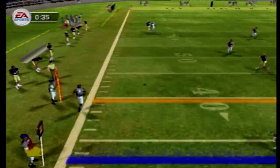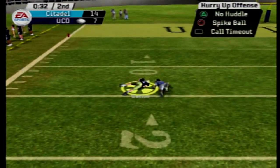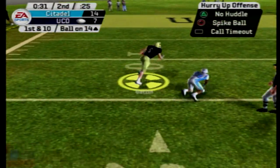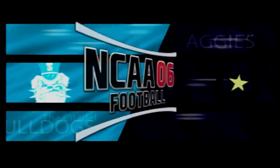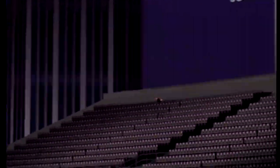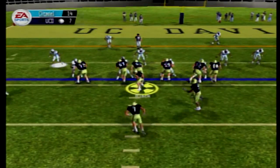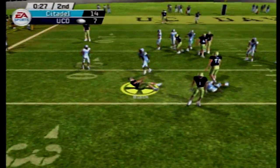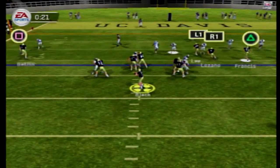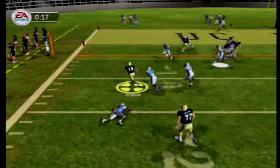Black escaping to the left side, throws it out deep — he's got Gatlin, who has a step, and it's caught. Down to the 15-yard line with 31 seconds to go in the first half. Huge reception for Sam Gatlin — what a throw by Owen Black on the run, about 60 yards downfield. There's a broken play and they lose 8 yards. Now Owen Black escapes, breaks a tackle, and gets down to the 5-yard line, but they are short of the first down — 4th and 1.